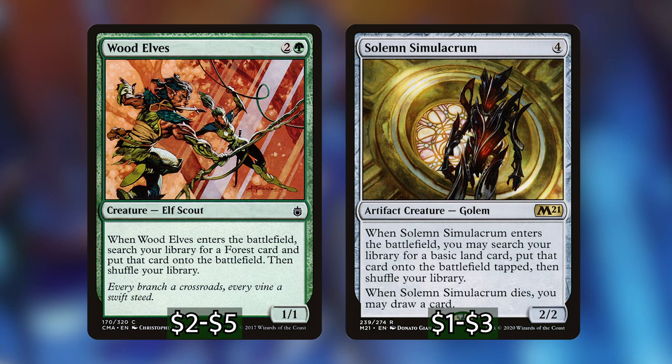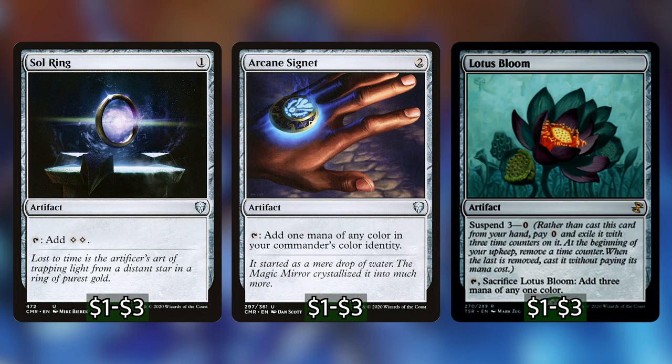Next we have Wood Elves and Solemn Simulacrum, a couple of creatures that enter the battlefield and get us land, helping us propel along and even getting more lands mid-Jadzi loops. We have a couple of mana rocks with Sol Ring, Arcane Signet, and Lotus Bloom. Lotus Bloom is especially important because it can give us three extra mana, which can be crucial to getting to Jadzi if we don't have enough lands. We can also cast it directly onto the battlefield and forego the whole suspend process.